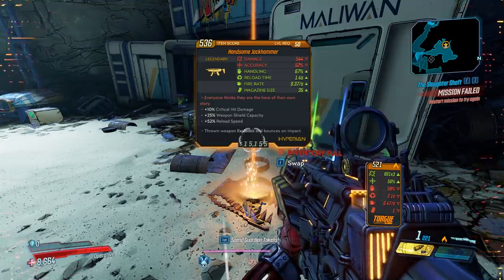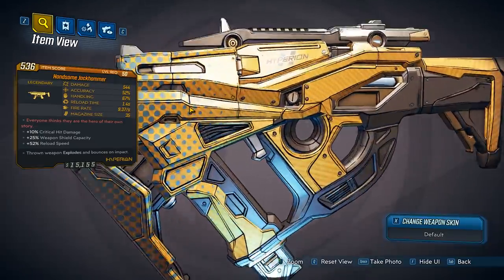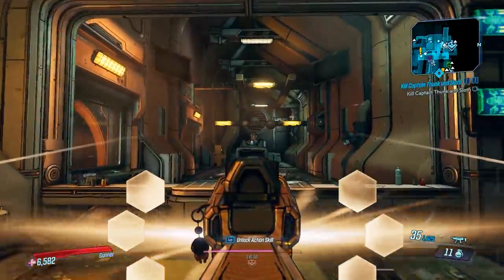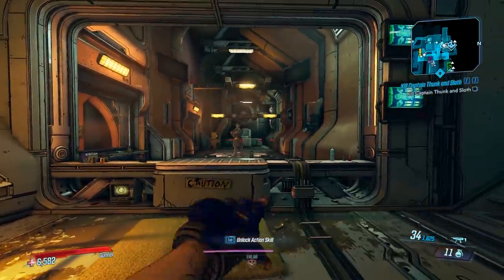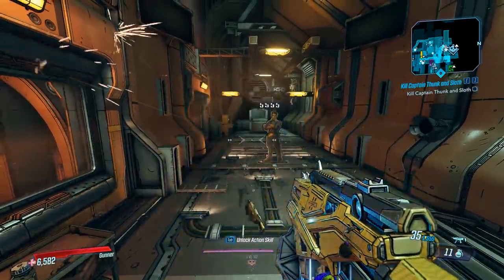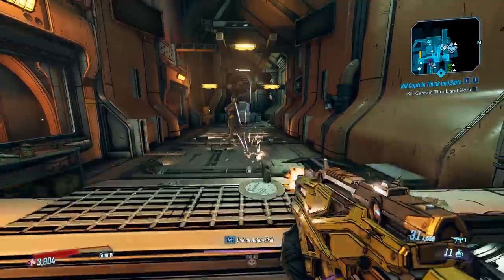For the special, the thrown weapon explodes and bounces on impact. This gun can come in all the different elements, so keep that in mind. It's a Hyperion, so when you ADS, you're going to have a shield on it. What's weird about this gun is it's a hybrid of a Hyperion and T-Dahl together. When you reload and chuck it, you get Jack voice lines, and it's going to jump around and bounce like a T-Dahl — it bounces five times. Watch out for self-damage. If you want to get more damage out of your chucks, make sure you have a higher magazine.